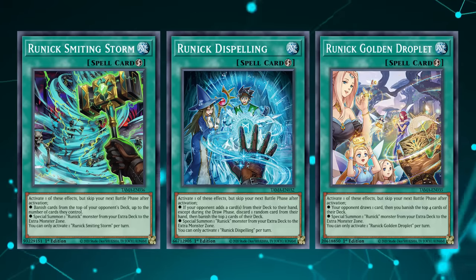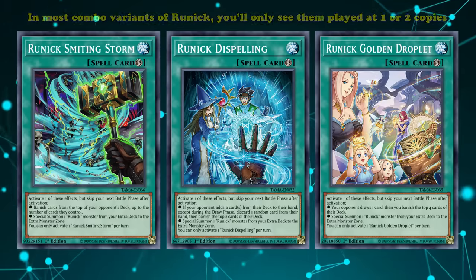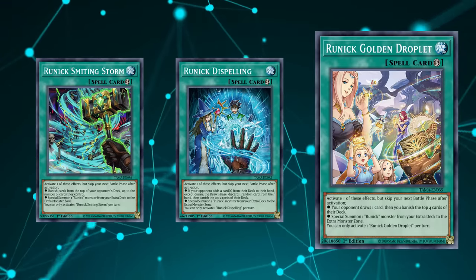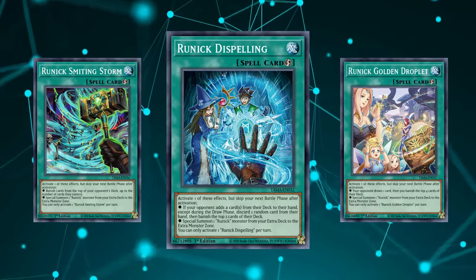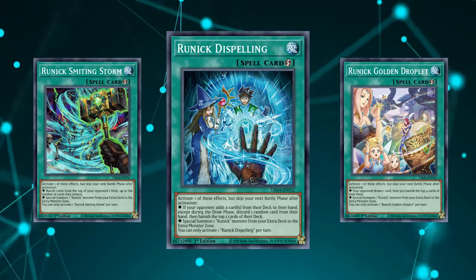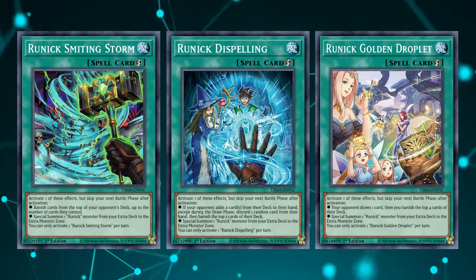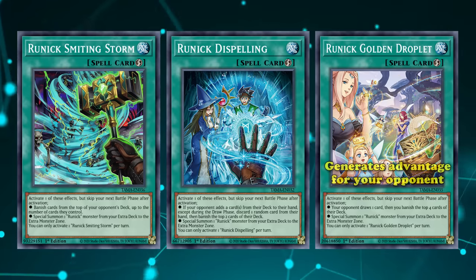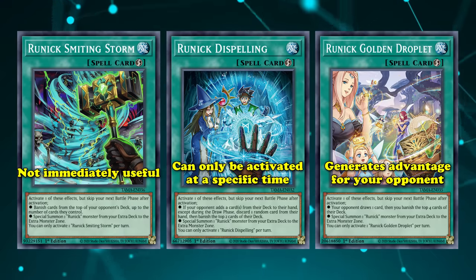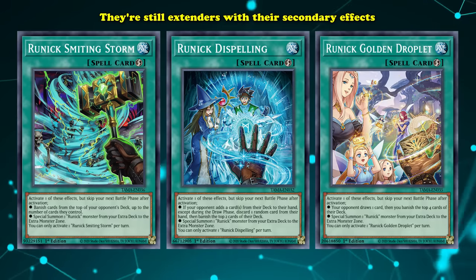Smiting Storm, Dispelling, and Golden Droplet are probably the worst of the Quick Play spells in the engine, because their effects don't do enough as interruptions and are kind of awkward to use, which is why in most combo variants of Runic you'll only see one or two copies. Golden Droplet's unique effect lets your opponent draw a card, then you get to banish the top four cards of their deck. Dispelling allows you to discard a random card from your opponent's hand, but only if a card is added from their deck to their hand during any phase that isn't the draw phase, then you banish the top two cards. And Smiting Storm just banishes cards from the top of your opponent's deck equal to the number of cards they control. At worst, they're just extenders with their secondary effects.